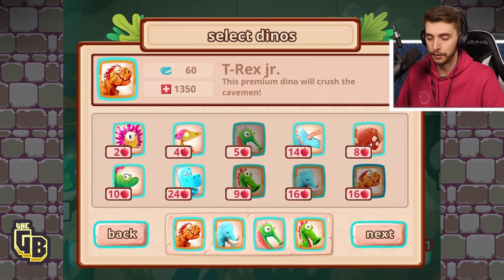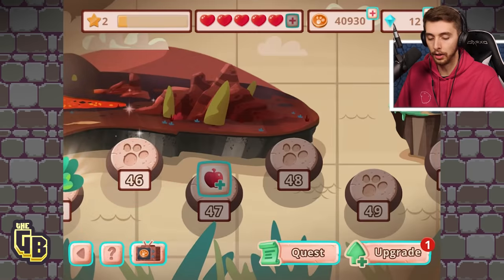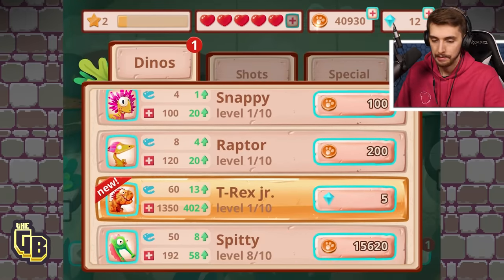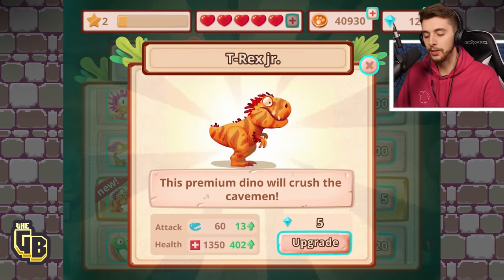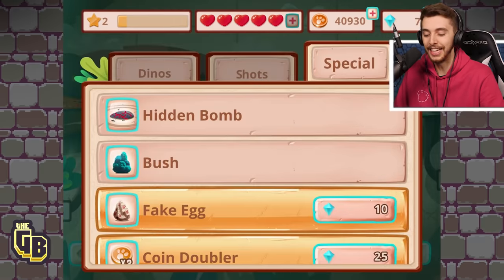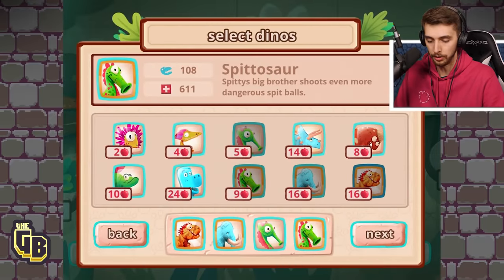I'll trade him out for the Brachiosaur. Let me have a look — it costs diamonds to upgrade. Should we upgrade him once? Yeah, go on, we'll get him a hat. He has a little hat! Let's do this next.